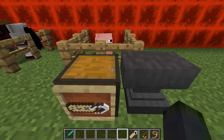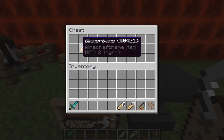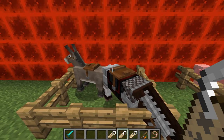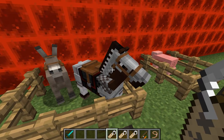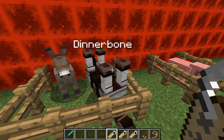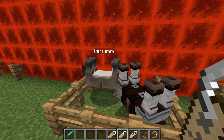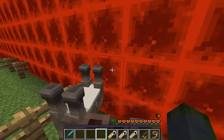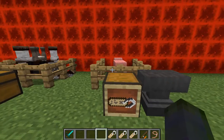There are two unique name tag easter eggs: 'Dinnerbone' and 'Grumm.' I could have put this in a unique tag video but decided to keep it here. With Dinnerbone — yep, that's what happens — and Grumm does the same thing. Writing them flips the mob upside down. Fun.